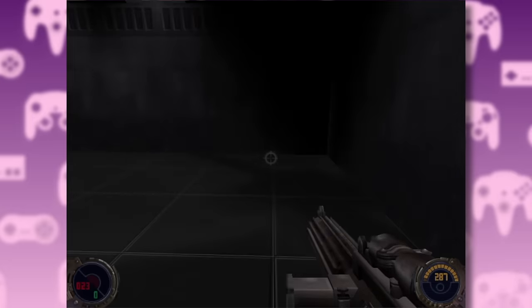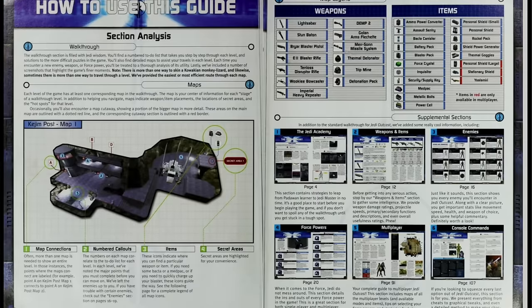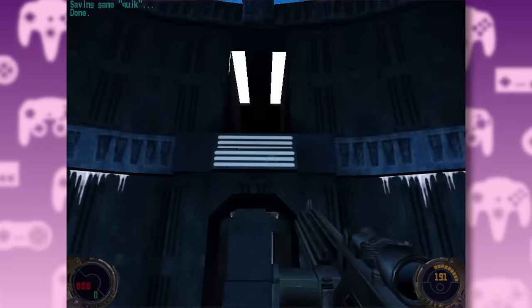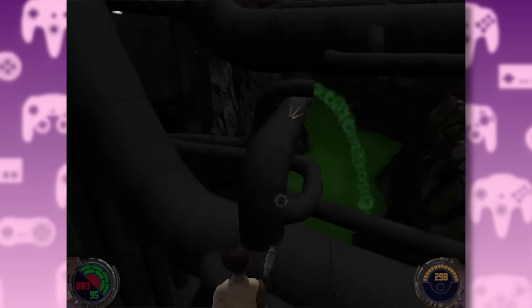You just have to keep backtracking through these dark corridors with no clear objective. If you didn't use a walkthrough for this game, congratulations, you're a genius. The game expects you to realize that you need to go around obscure objects or inside weird hidden environments to progress through the main level. And these pipes. These fucking pipes.